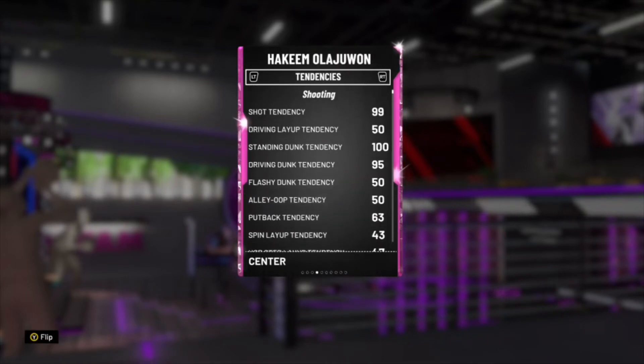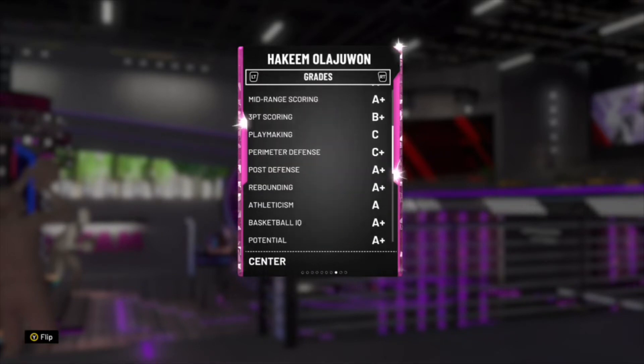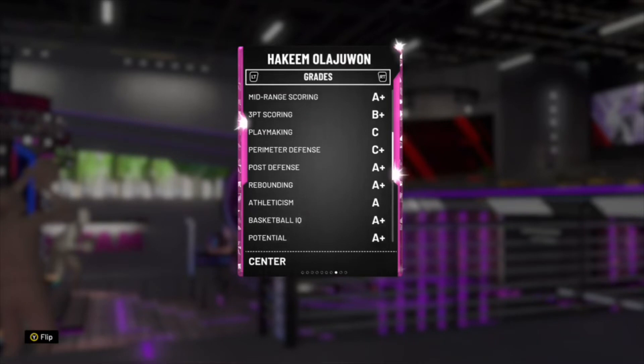His tendencies — his standing dunk is 100, as expected, he's 7 foot. His grades are amazing except for his playmaking and perimeter defense.